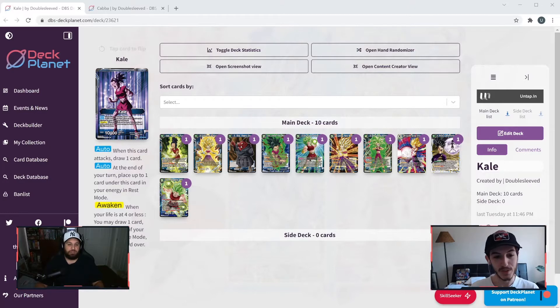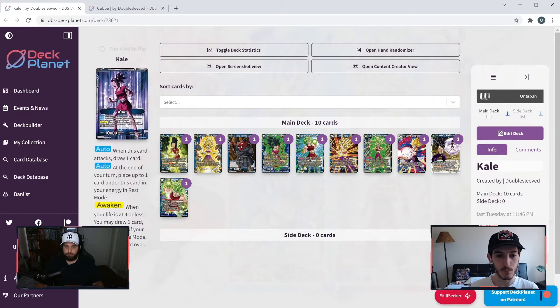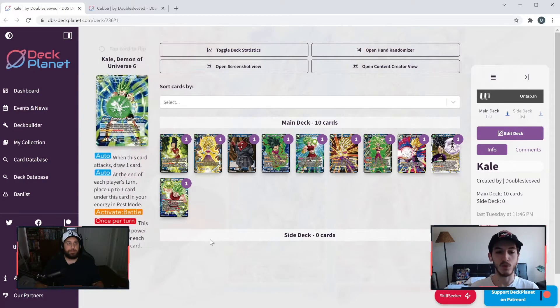Ryan: Yeah, absolutely. Starting off with Kale, Universe Six. Auto — when this card attacks, draw one card. Auto — at the end of your turn, place up to one card under this card in your energy in rest mode. So we're starting to see a bit more of a ramp strategy in this leader. Awaken when your life is four or less: you may draw one card, switch one of your energy to active mode, flip this card over. Pretty standard — we're not seeing a draw two here, we're seeing an untap one and draw one.